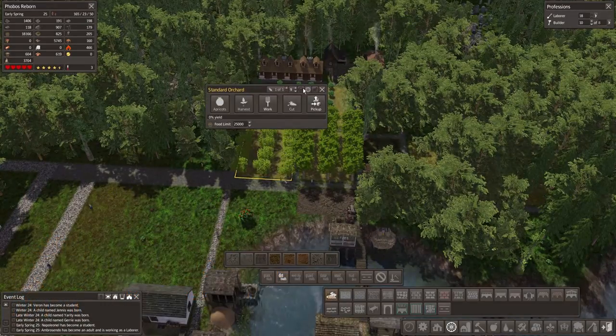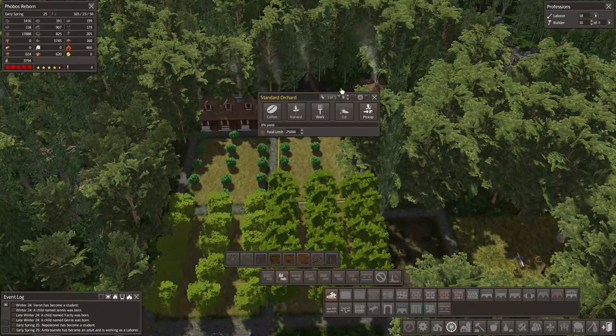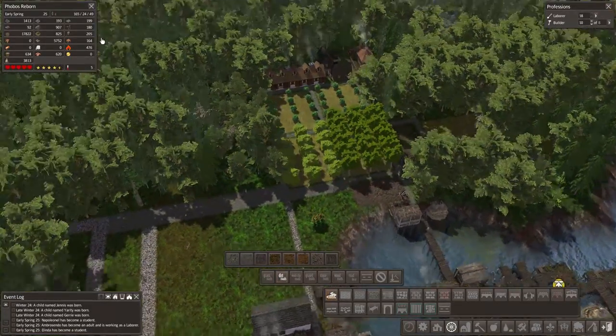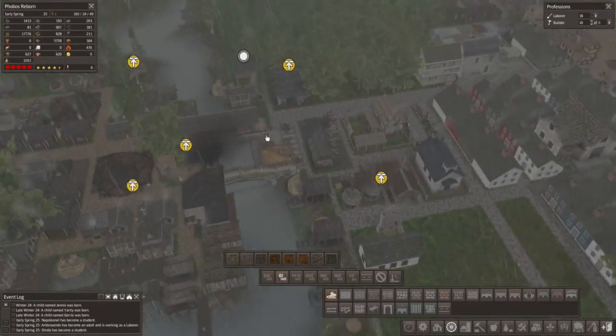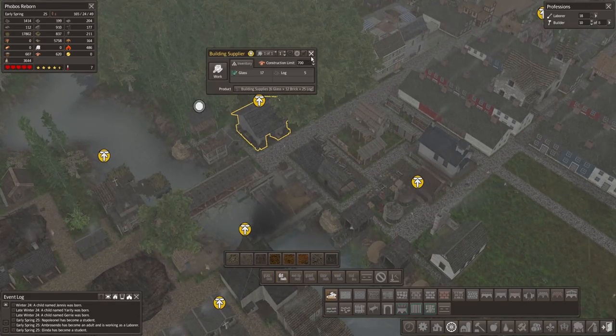450 chestnuts, 224 apricot, and you got some ginger. That's a start. Is there anything we're lacking? Firewood, but that's gonna be fine. We're full on construction limit — please never be full on construction limit when it comes to this.